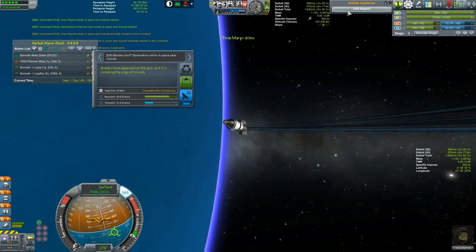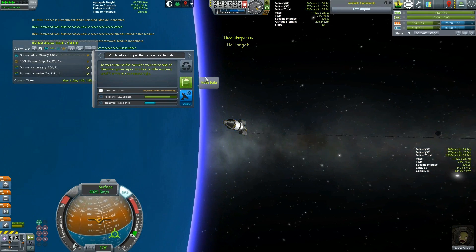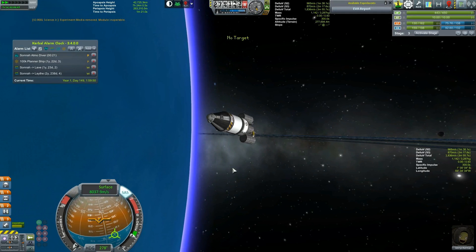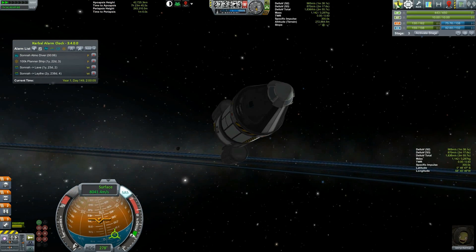Materials, EVA — keep all the data. Did you hop out? No, you didn't. Why didn't you hop out?